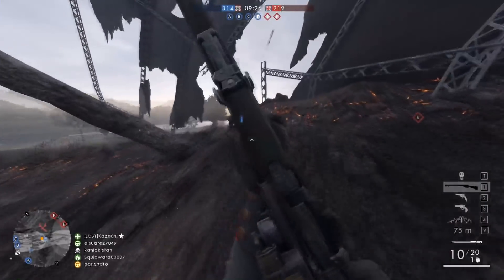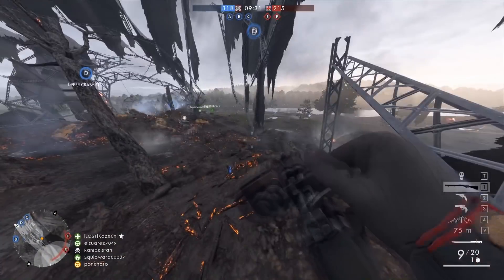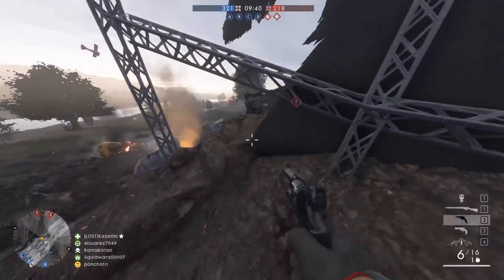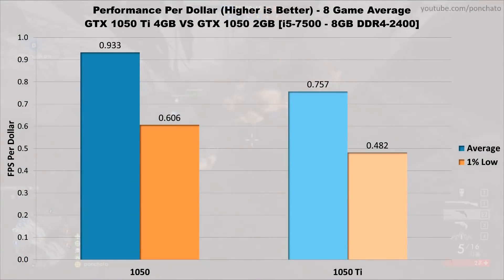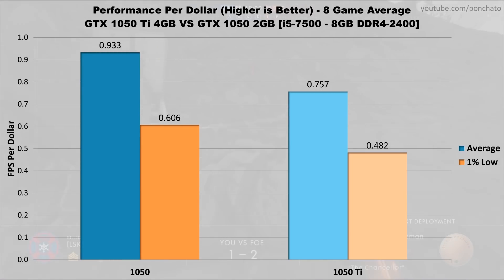Finally, we'll look at performance per dollar. These numbers come from the combined average and 1% lows for all 8 games at medium settings, divided by the general market price when the video is uploaded. Both cards are going for more than their MSRP right now — about $120 USD for the 1050 and $160 for the 1050 Ti. The GTX 1050 is a pretty significantly better value for the money, about 23% more frames per dollar than the 1050 Ti, partly due to its modest performance gap and partly due to the 1050 Ti's roughly $40 price premium — about a third more expensive while not delivering a third more performance.